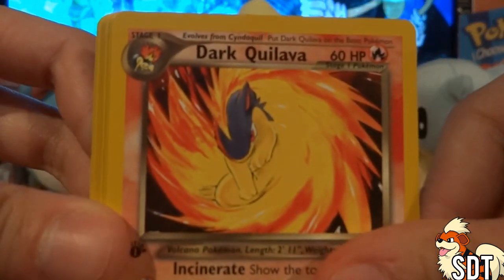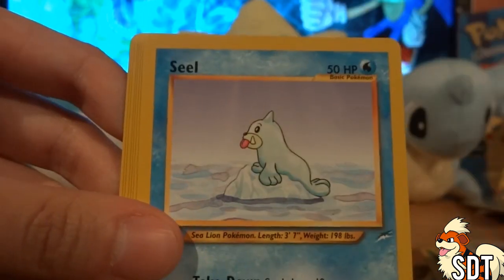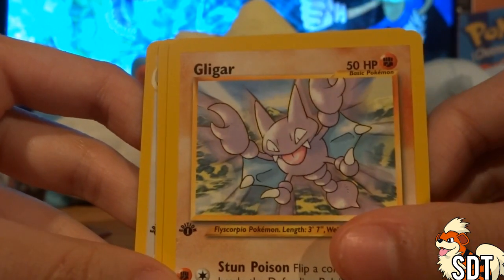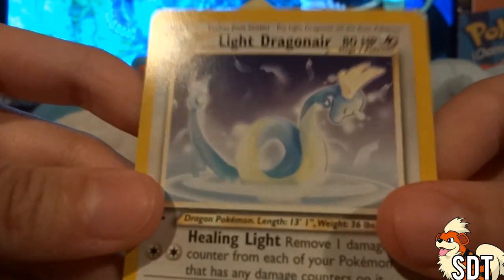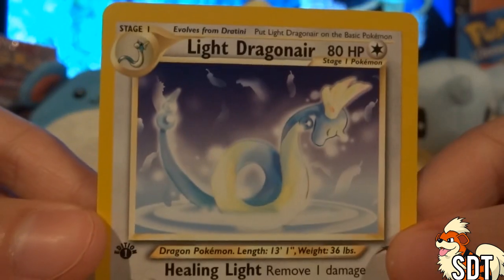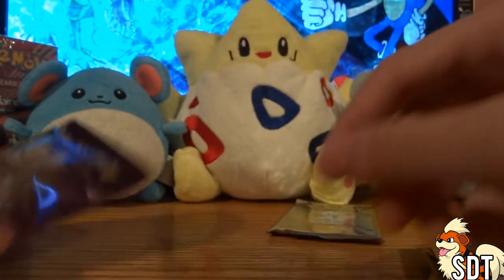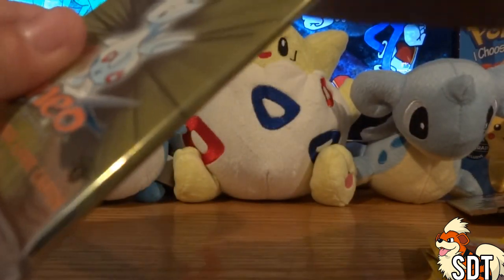Got a Dark Quilava which looks very sexy, a Light Golduck and Light Vaporeon which also look very sexy. Got a Porygon, Seel, Venonat, that cool Totodile again, Snubbull. Oh I think I know what this card is — if it is, I'm gonna lose it. It's a holographic Light Dragonair! That looks really really awesome, so beautiful. And I got a Light Dragonite which is awesome looking too — that Dragonair was fantastic.